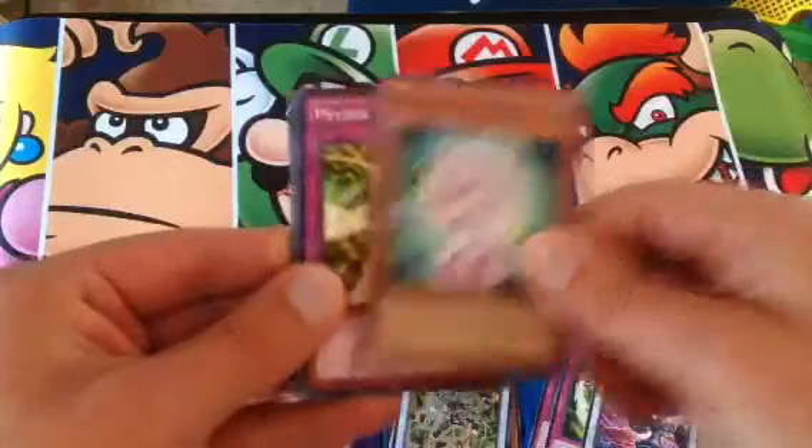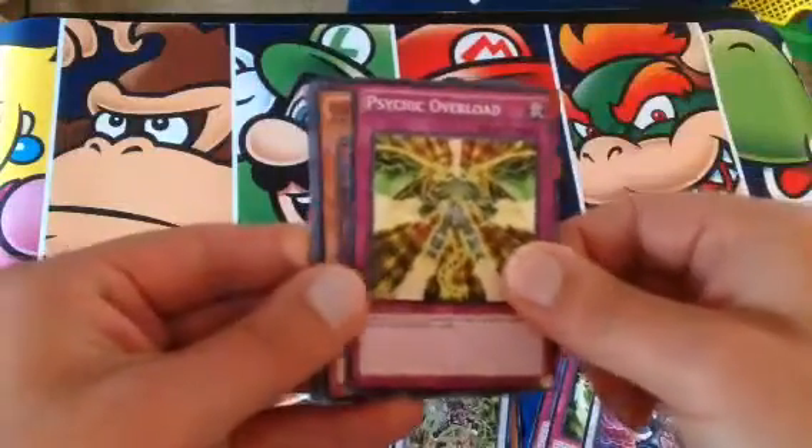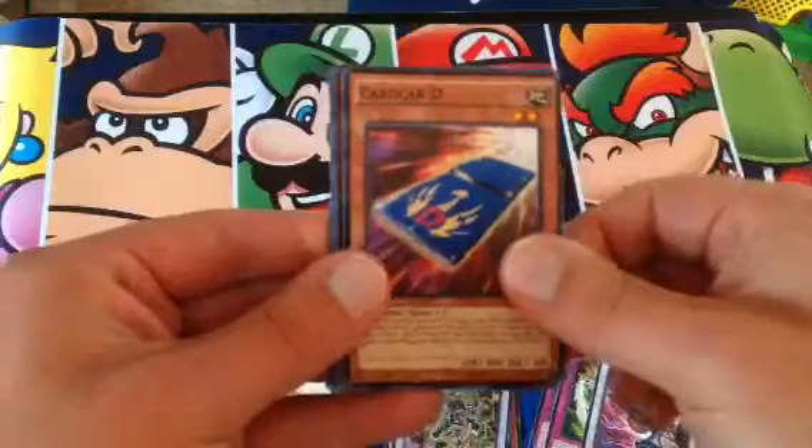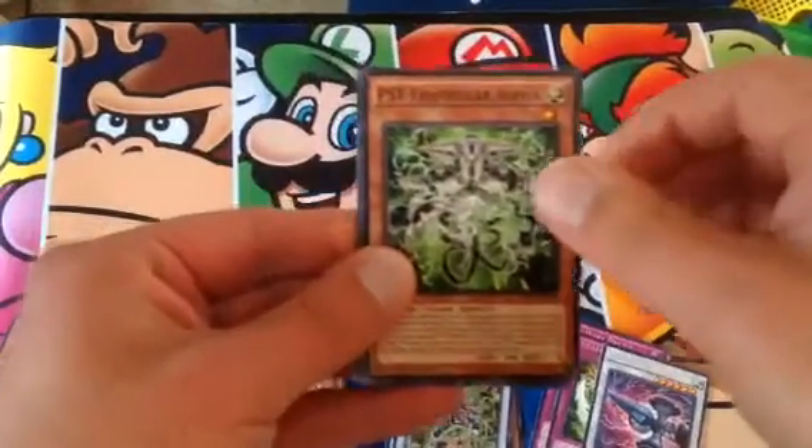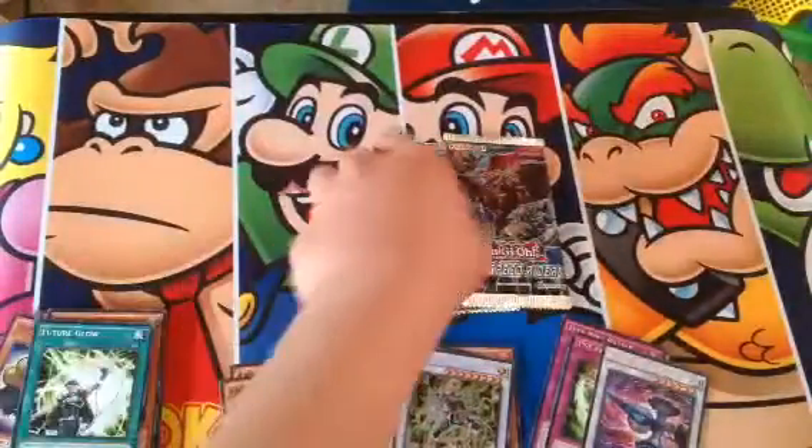Serene Psychic Witch. Psychic Overlord. Another Card D. And a Psy Framelord Alpha. That was a pretty cool pack.